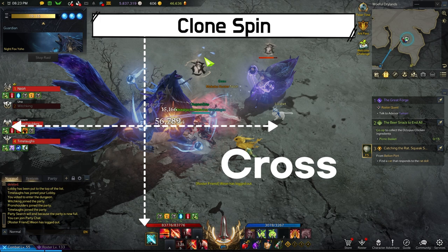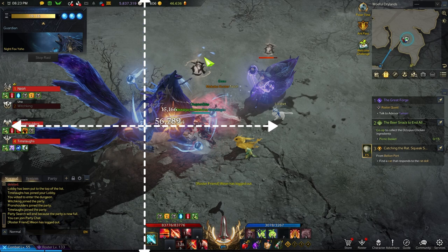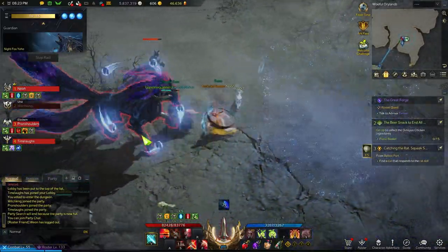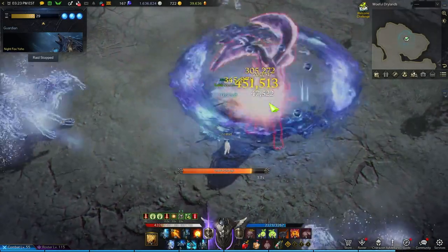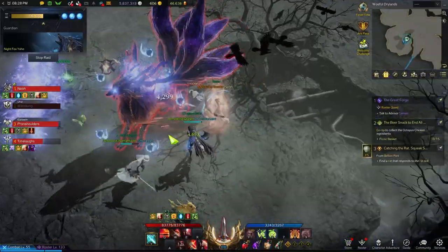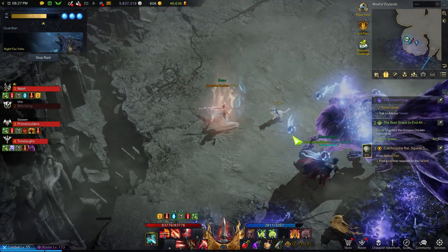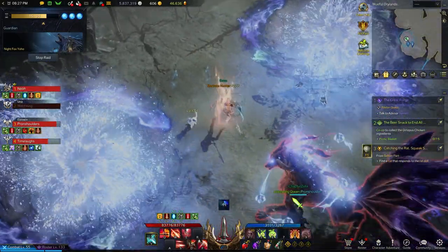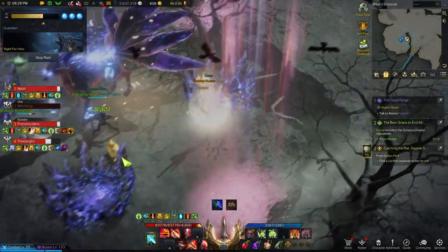For directions, I will be calling this the cross direction and this the X direction. The cross direction starts in the direction Yoho is facing, and the X direction is everything in between. Yoho screams, spins, then summons clones that spin as well. In phase one, only one clone will be summoned in the direction she is facing. After phase one, four clones will be summoned in the cross direction. When you hear Yoho scream, dodge to an X direction to be safe from her spin and her clones. Starting from phase three, Yoho will sometimes summon clones in the X direction as well. To distinguish the directions, pay attention to the orbs around her neck. When these orbs are spinning, the clones will be summoned in the cross direction. When these orbs are not spinning, the clones will be summoned in the X direction — so make sure you are dodging in the cross direction.